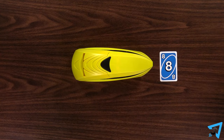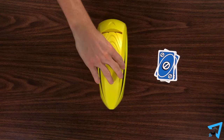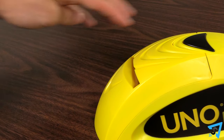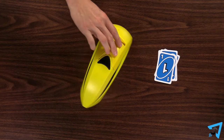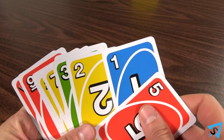During play, rotate the launcher so it always faces the player whose turn it is. If you can't play, press the launcher button one time, then end your turn. When you press the button, you will hear a sound indicating it was pressed correctly. If no cards come out, end your turn and the next player goes. If cards shoot out, gather the cards into your hand, end your turn, and the next player goes.